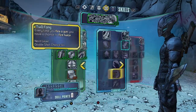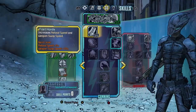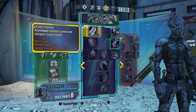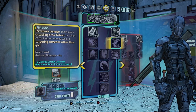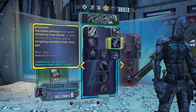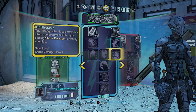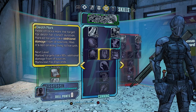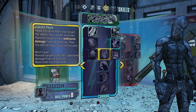Then move over to the Cunning tree. Level 30 to 35 put your points into Fast Hands, which increases reload speed and weapon swap speed. Level 35 to 40 go into Ambush, which increases damage when attacking from behind or when attacking an enemy who's targeting someone other than you. Around level 41 put your point into Death Mark, which is a really great damage skill.